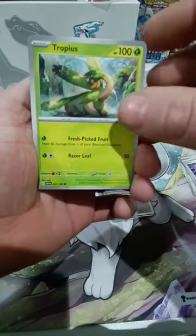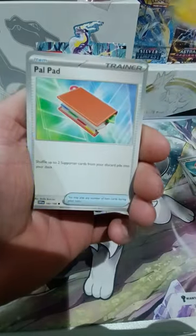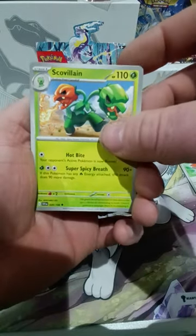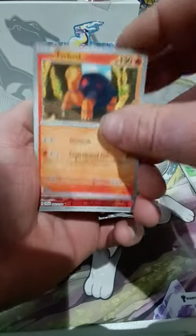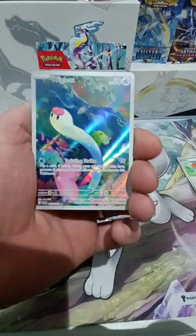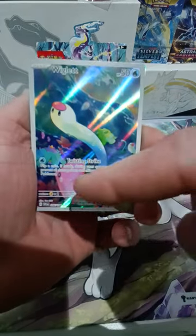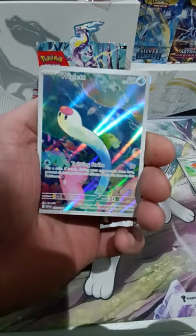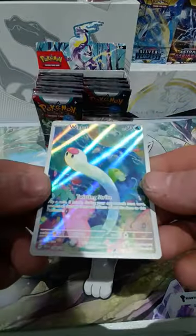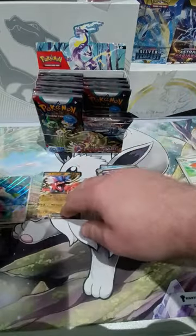Starting off with Tropius, another Pokeball, Power Pad, Tatsuguri, Skobili — I haven't had that one yet actually. Torakol — I don't think I've had this one actually, neither. So we have a Charadette — it's quite a cool looking card. Oh everyone, we have our second puller today! We've got a Full Art Wigglet. That's a nice card with all the other Pokemon around it, swimming in the sea. I quite like that. And underneath we have a Klefki. So our second puller is a Wigglet — not bad at all.